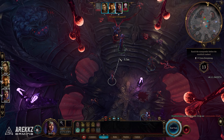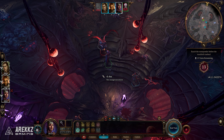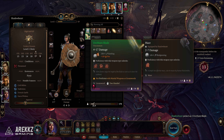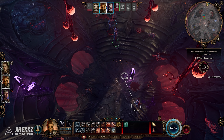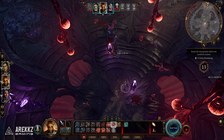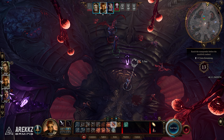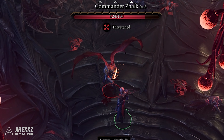Once you successfully cast it on him, have somebody grab the sword and then run for the console without even needing to actually kill him. You can also use the glowing Nautiloid tanks by moving them near him each turn and then igniting them with a fire spell or cantrip to blow them up. But honestly the Command spell is by far the fastest and easiest way, so I recommend trying that.